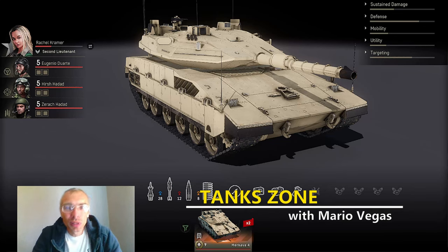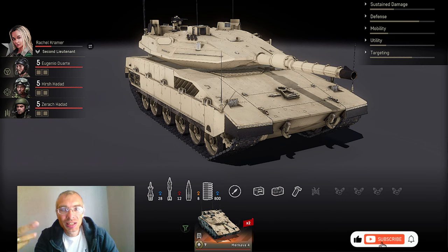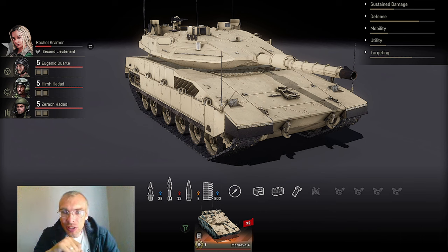Hi everyone, it's Mario Vegas and welcome back to the Tank Zone. This time we will talk about one of the best vehicles, one of the best tanks in the game — the Makava Mark IV, tier 9 Israel main battle tank. We will compare this vehicle to its counterparts, find out its pros and cons, determine the most suitable retrofits and crew skills, pick retrofits and add them to the vehicle as we go, and we will talk about tactics as well.